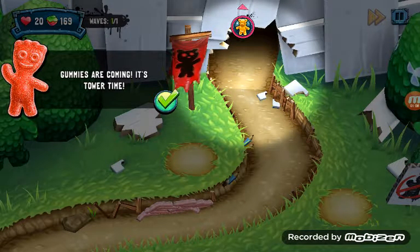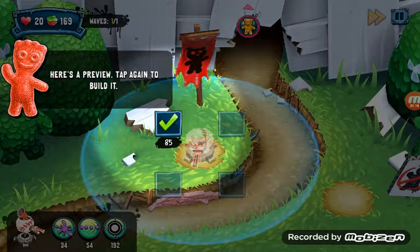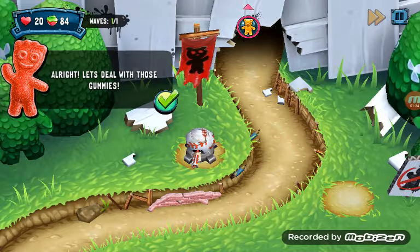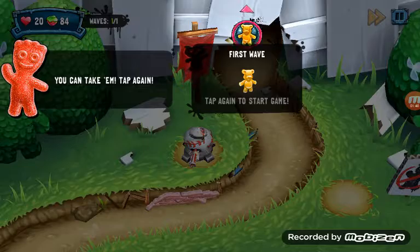Gummies are coming, it's tower time! Tap here to turn towers — like a baseball tower. Remove, tap again to build it. All right, let's deal with these gummies. Press the wave button to see them come. First wave — tap again to start, and let's go.